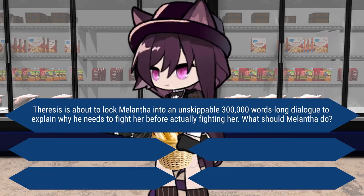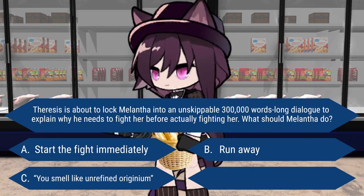What will Melantha do in this situation? A: Start the fight immediately. B: Run away. C: Tell Theresas that he smells like unrefined Originium. Or D: Blobba get at his face. I will give you 3 seconds to think of the best choice. That's right — none of the above choices are correct, as the answer is obvious.